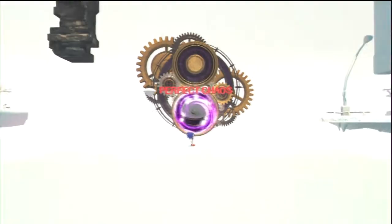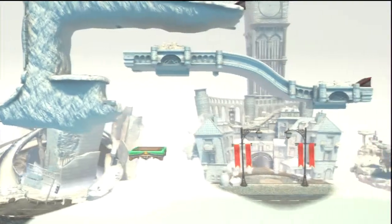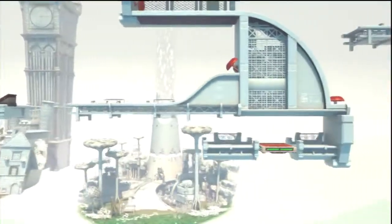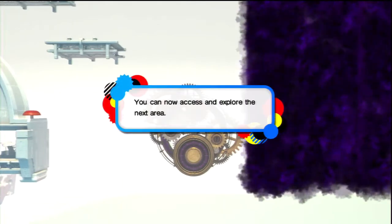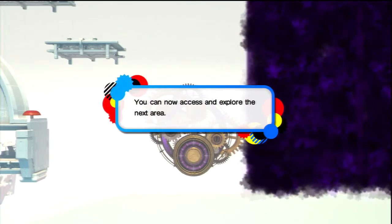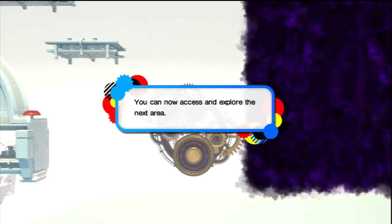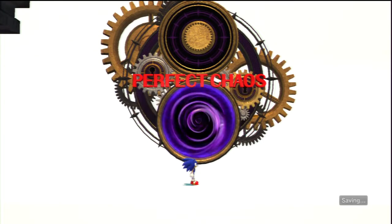Now that we've defeated Perfect Chaos, we have the next era open to us. This era is actually called the Modern Era — these are where they take stages practically from all the modern day Sonic games. We have now access to explore the next area, which we will get to eventually. After we do that, we get the blue Chaos Emerald, so now we have four Chaos Emeralds in our possession.